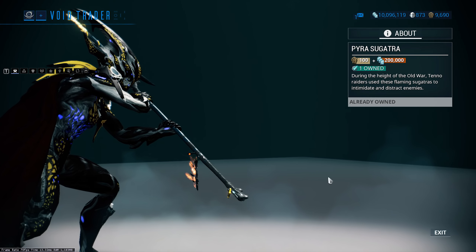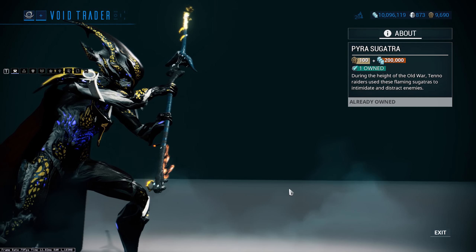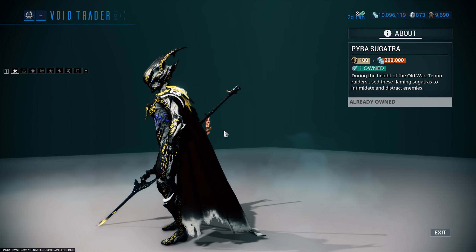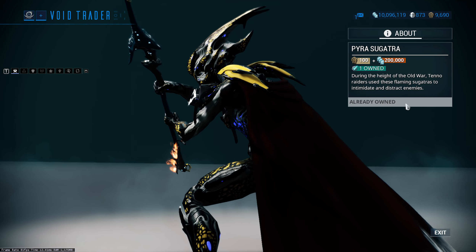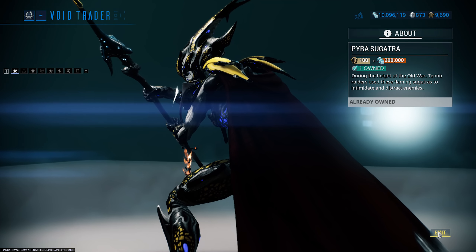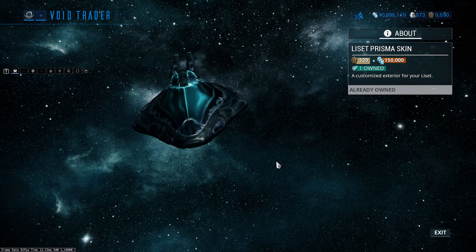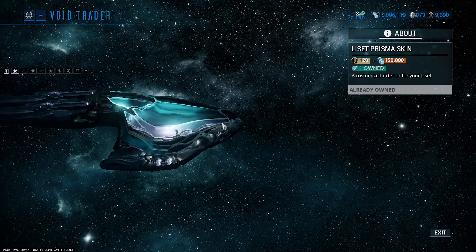We've also got the Pyro Syncra Archer. I'm not a fan of Syncra Archers — a lot of them are in kind of odd places and I find them really distracting. They don't actually add a lot for me. However, it's here if you like your dangly bits on your melee weapons — 100 ducats and 200,000 credits for this dangly fire thing from your weapon.